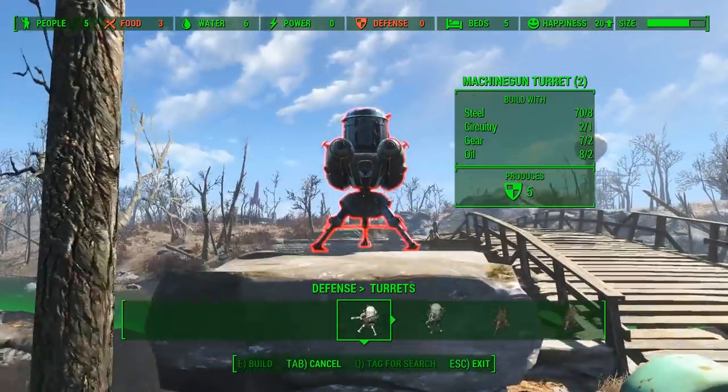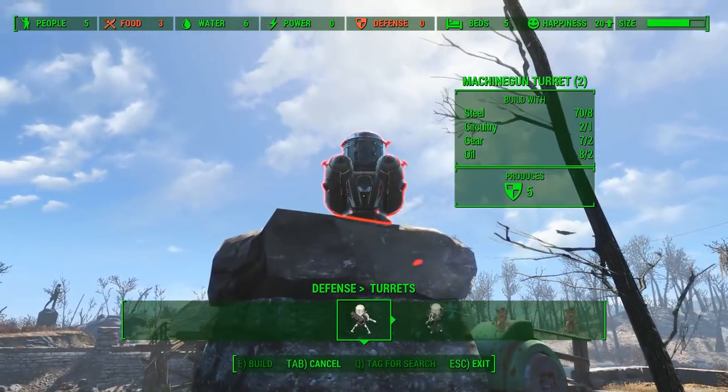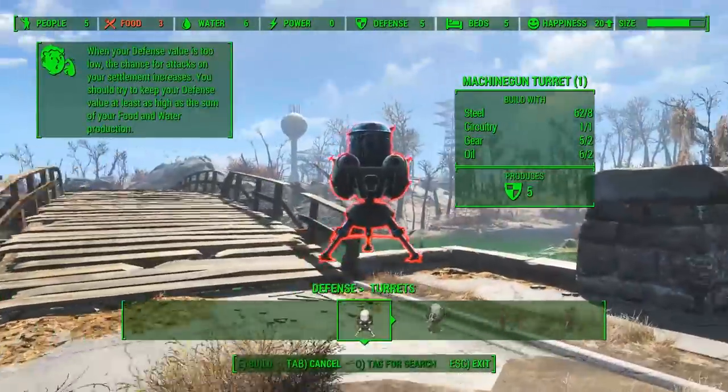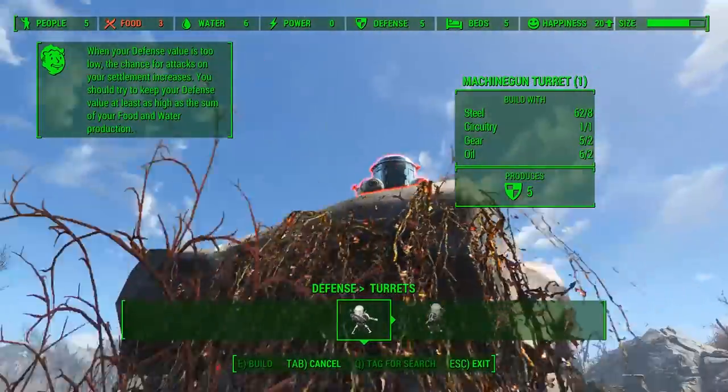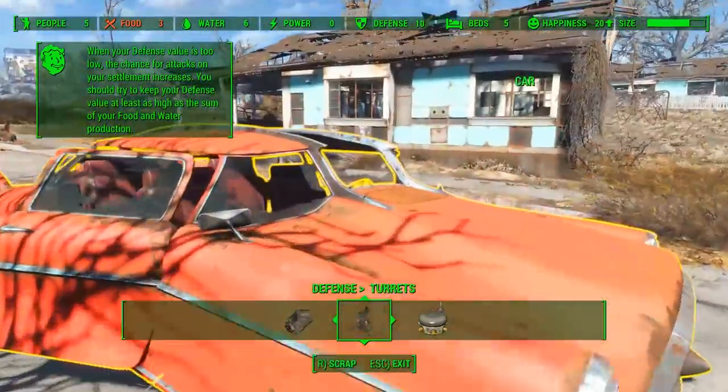The next stage is to build some turrets. You need those for the defense quest after the food quest. It's really easy — you should have the resources by now. Just place them where you want to. They tend to come in through the front entrance, so I'll just place them on top of these pillars.